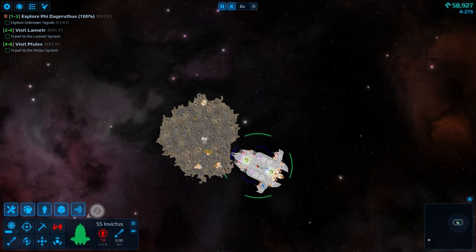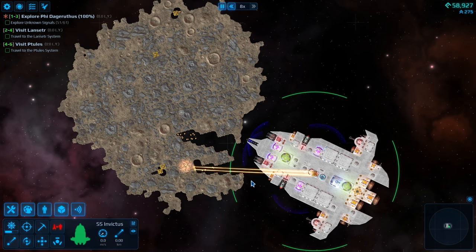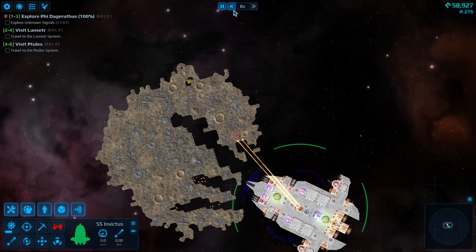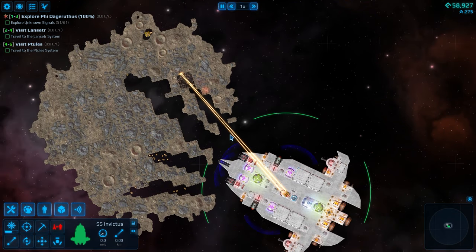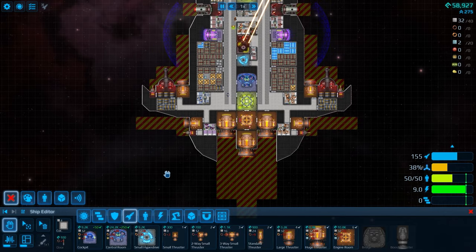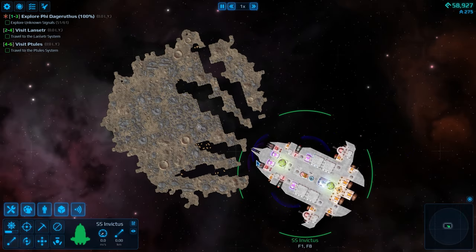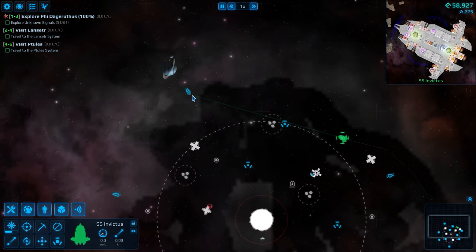We'll scoot right up close to it and let that laser do its job. Look at that — it eats right through that asteroid. Even on slow speed it rips through like nothing. The thing is I do not have space for that gold, which is a bummer. We're gonna have to come back to that later.